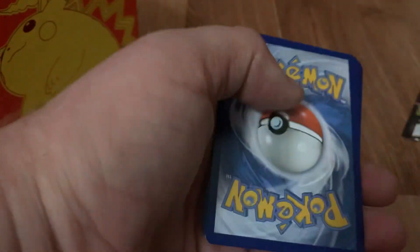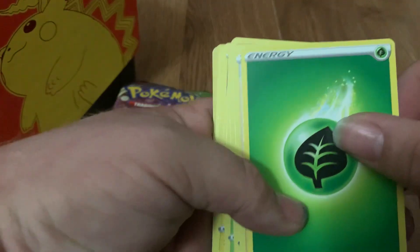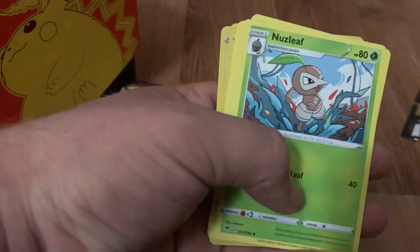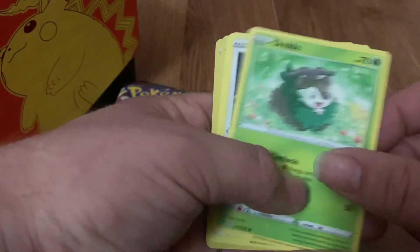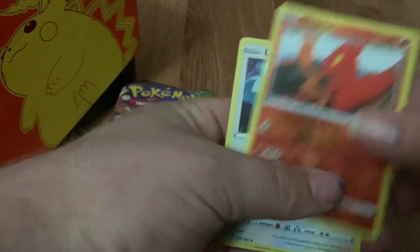Code number four. Grass Energy, Beauty, Shuckle, Nuzleaf, Blitzle, Miltank, Skiddo, Eevee, Trubbish, Reverse Holo Slugma — ooh, and a Lugia.